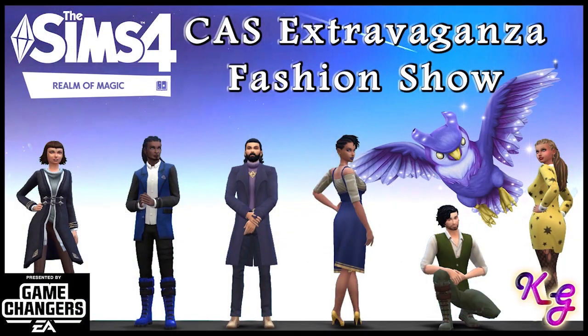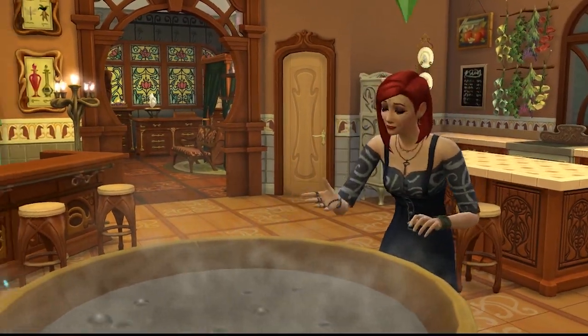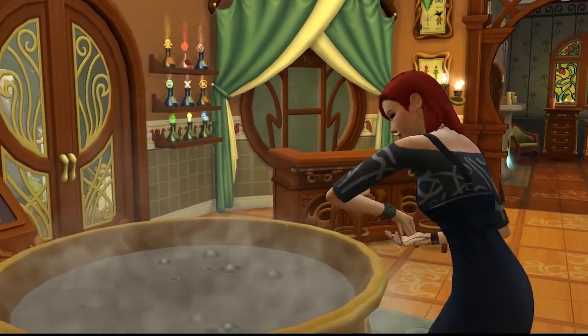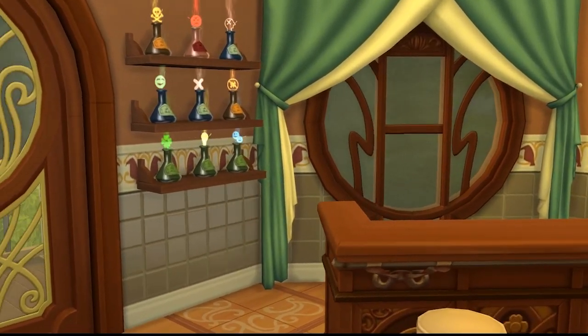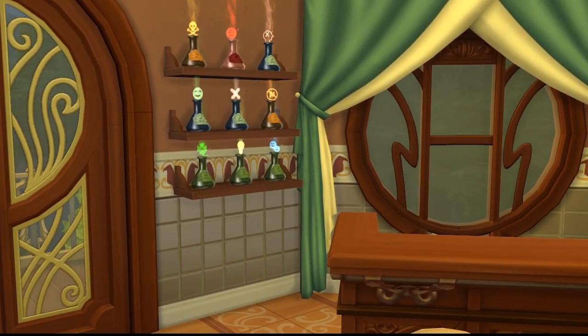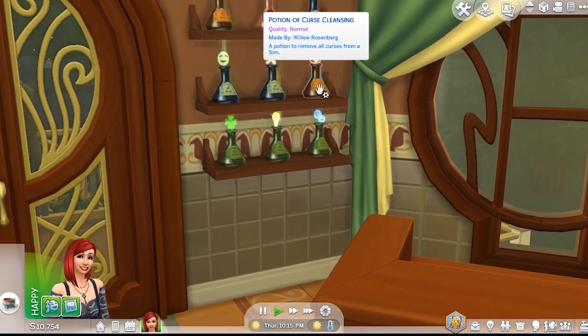Alrighty, so now let's get into it. This is my Sim — she's got all kinds of power, she is fully maxed out. She has some potions sitting here on the wall and one of these is very, very helpful if you get cursed, and this is called Potion of Curse Cleansing.